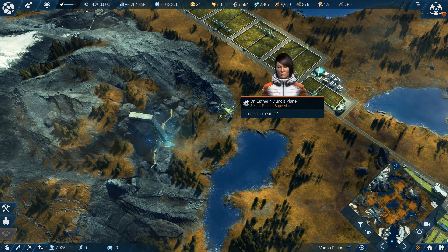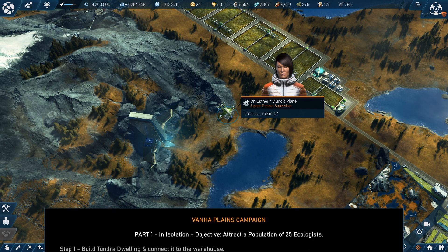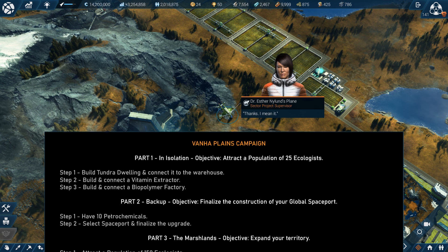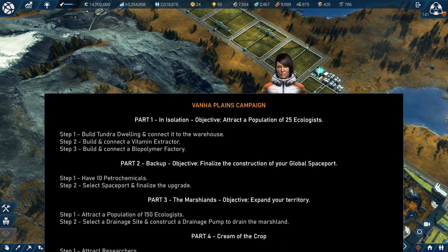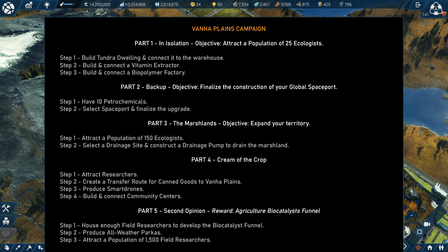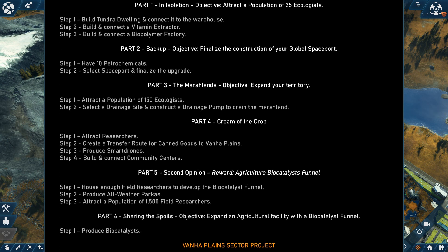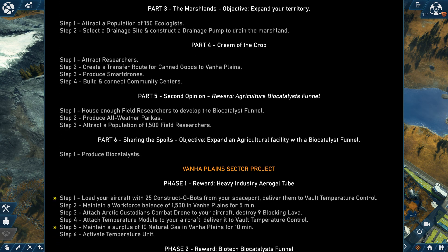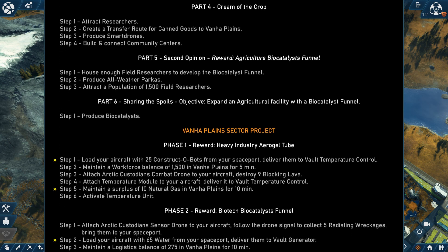This is actually one of the hardest questlines in the game because of its length. Tundra is a premium DLC, and it includes an initial campaign before the sector project. Anyway, as per the quests that involve goods — which I've highlighted — you really don't have to produce them; just buy them from the global market instead.